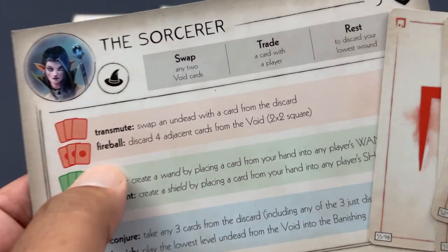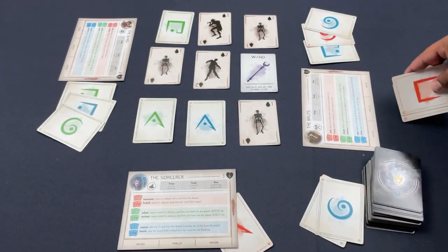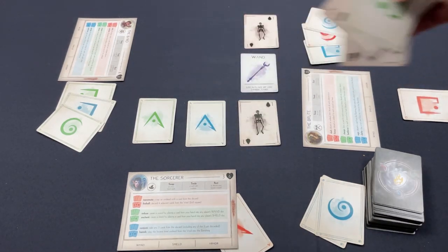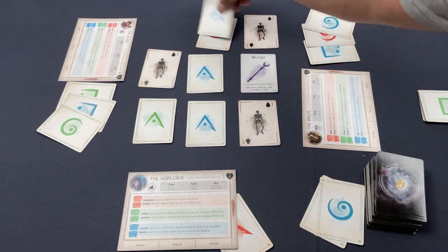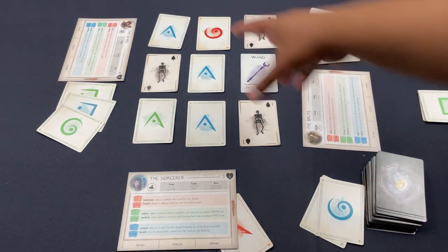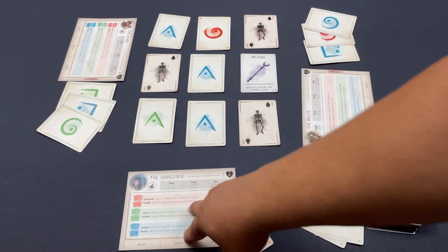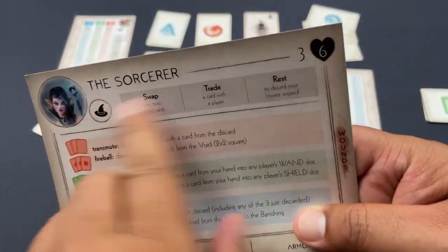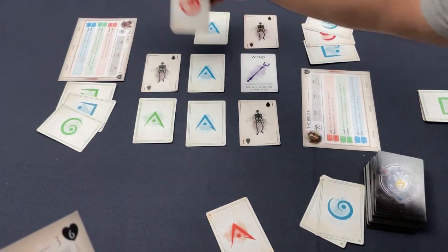For example, the Sorcerer's upgraded red power — Fireball — discards four adjacent cards from the void in a two-by-two square. You discard three cards and boom, those monsters are gone. Immediately, because the void cannot be empty, it's replaced with more cards. So first turn is card acquisition, second turn is firing off powers. There are also regular powers available whether wounded or not: swap any two void cards, trade cards, or rest to discard your lowest-level wound.